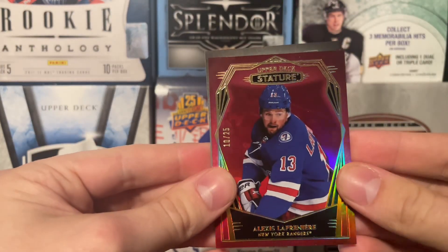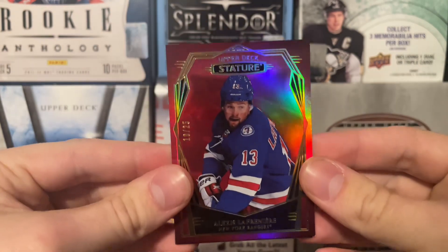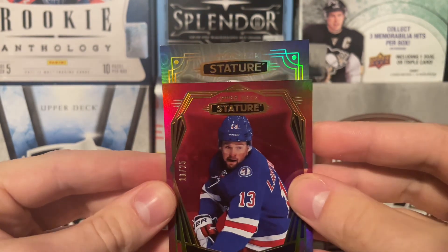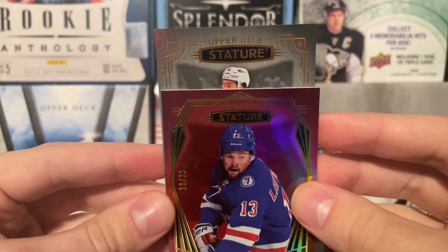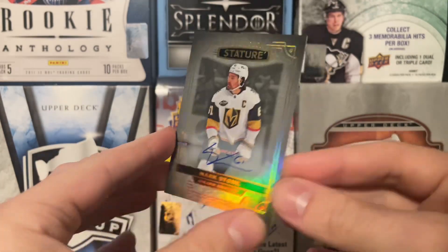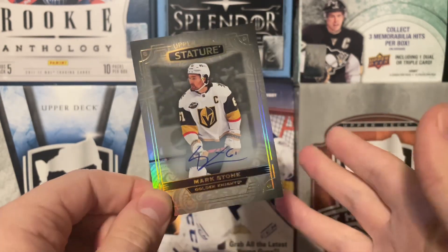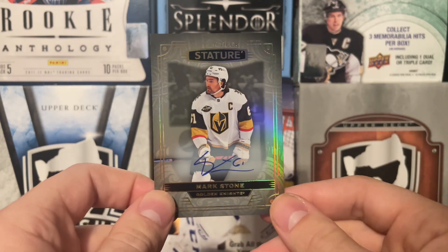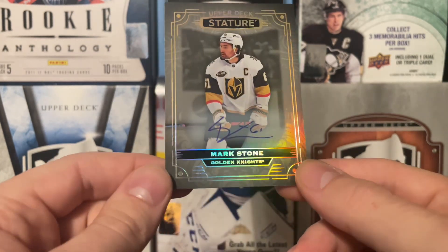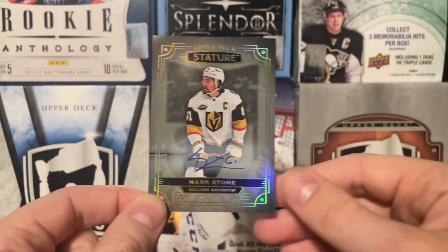And then we have our autograph. It might be a design variation — and this one is not numbered. That's unfortunate. Hopefully we get a rookie here. It's not a rookie, so that's a shame. Let's see who we got. Who the heck is P3? Oh well, it's Mark Stone. I've had his autograph too. Mark Stone, Stature base auto. We didn't do too well with two autos — that's super unfortunate. I might have to scrounge up and get another box of this, because I do like Stature. It does have some good potential. We've done pretty well in the past, but this year we just couldn't do it. There's a Mark Stone auto to end off both Stature boxes.